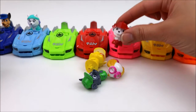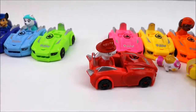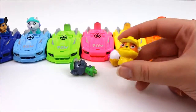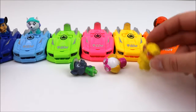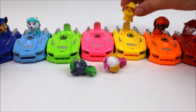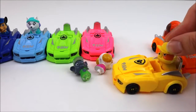He said watch the red car. Marshall drives the red car. We have three more Paw Patrol pups and three cars left. This is Rubble and he is looking for his car. Hmm, is it the green one? No, he's got a yellow helmet on, so it must be the yellow car. Correct! Rubble drives the yellow car.